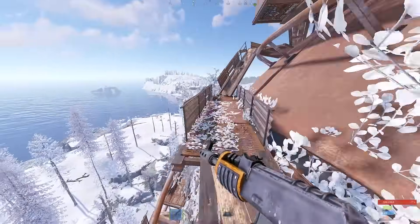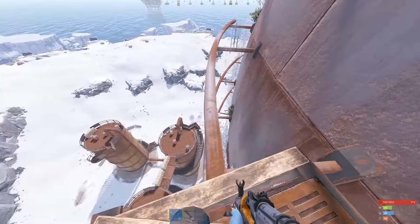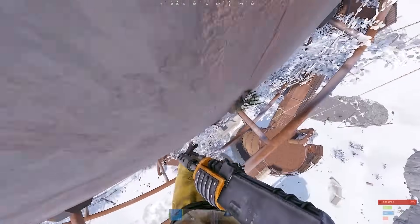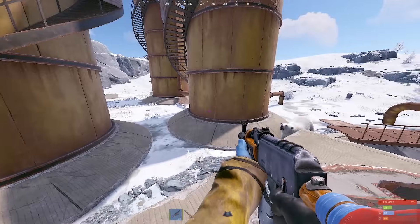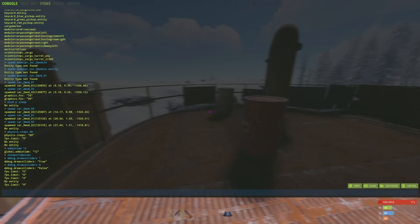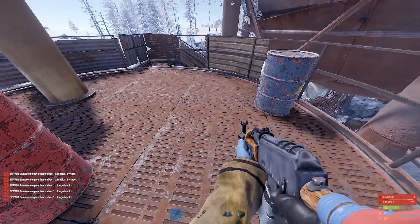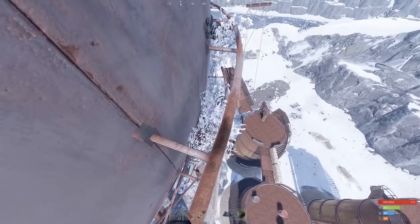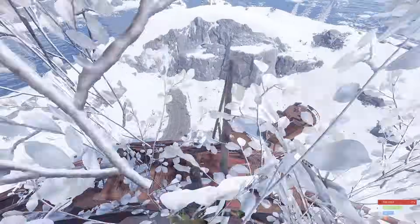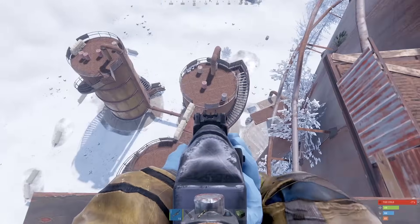Most people don't know how to loot this place properly so they don't go from here. As long as you hit the big pipes and hold W against them, you don't take fall damage. I'll show you — fall from this high and you take damage. But if you jump from here and hit the pole, you're chilling — no fall damage at all. As long as you hit the edges of these silos, you don't take fall damage.